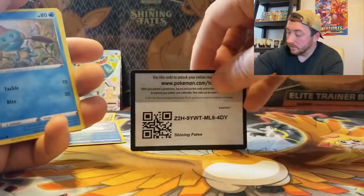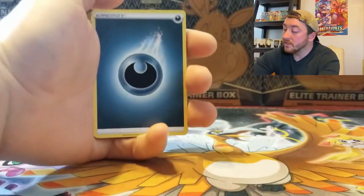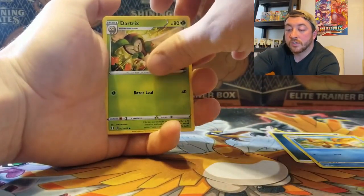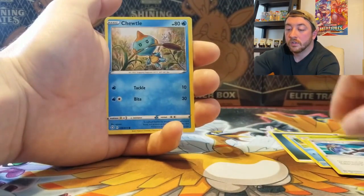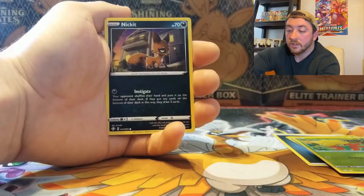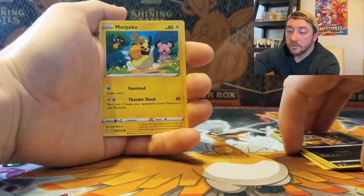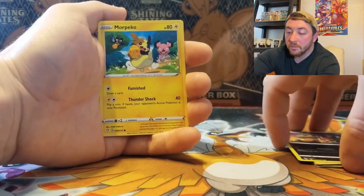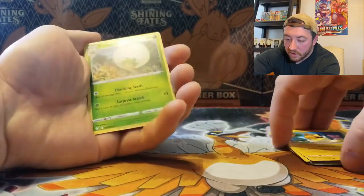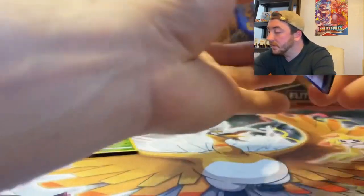Pack three starts with a Darkness Energy, Floatzl, Dartrix, Rusted Sword, Choodle, Gossifleur, Eevee, Nickit — looks like he's up to no good, probably about to rob that house — another Morpeko with a different art card, an angry Snorlax in the back, a reverse holo Eldegoss, and Boss's Orders. Still nothing great in this box yet.